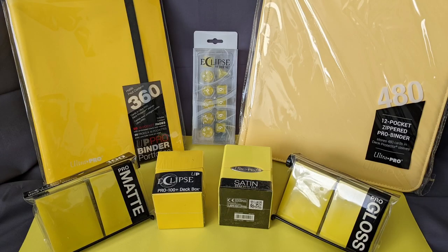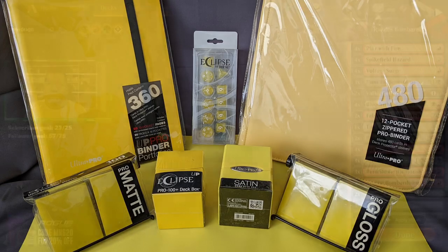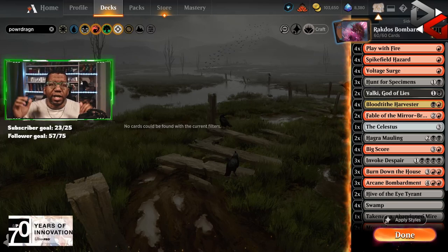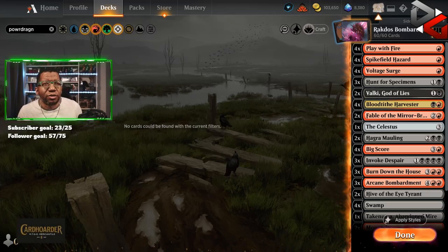If you want to support the channel, remember to check out shop.ultrapro.com/PowerDragon and use promo code PowerDragon. You'll save 5% on everything you order over there at UltraPro, and that includes all the new sweet stuff from their Lemon Yellow collection this month. Also, be sure to check out the join button down below where you can get bonus stuff here on the channel and even get your stuff featured right here on the channel — this could be one of your decks.